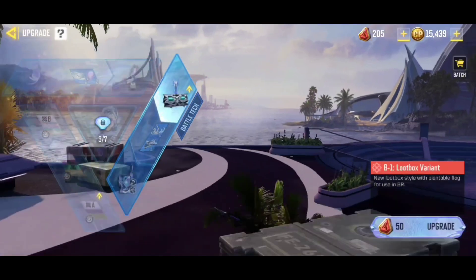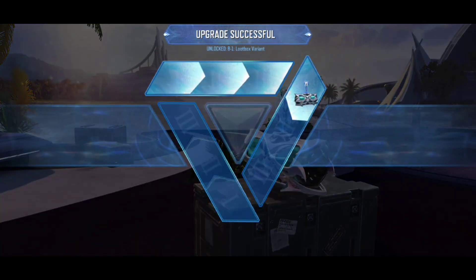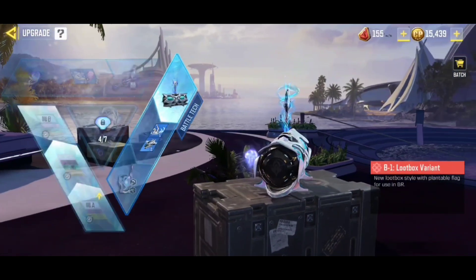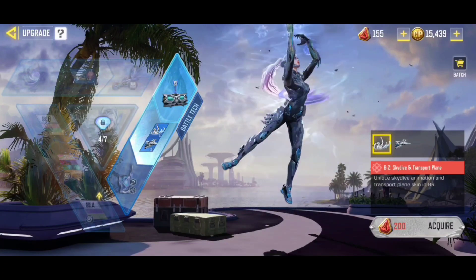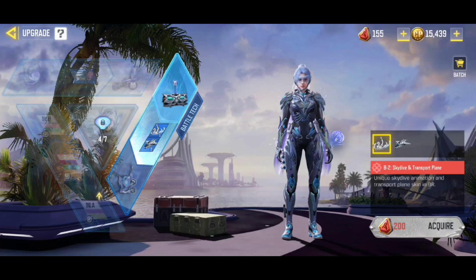All right, what are we going to go into next? We've got to go into this one next. Only 50 to get the loot box - that's a bargain for the loot box, that's a really great thing to get. So happy about that. And then this is - oh, this is great too, I forgot to show you this in the previous video. Look at this - this is when you dive out of the plane in Battle Royale. It will look exactly like this, which is pretty darn awesome.